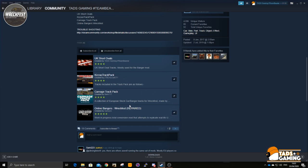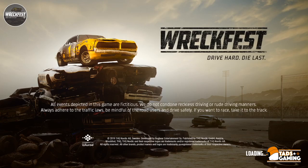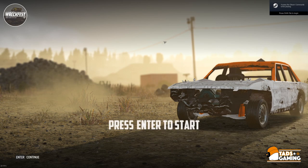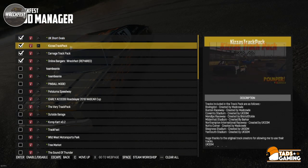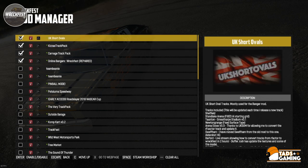Let them download, and then what we do next is go into the game. So the game starts loading up, you can see it on screen — loading. The first thing we have to do is go to the MISC tab, then Mods. You have to make sure that you have UK Short Ovals, Track Pack, Carnage Track Pack, and Online Bangers Wreckfest Repaired in this order, and all ticked.